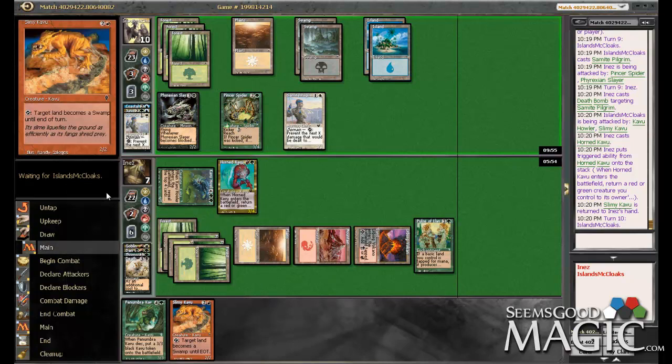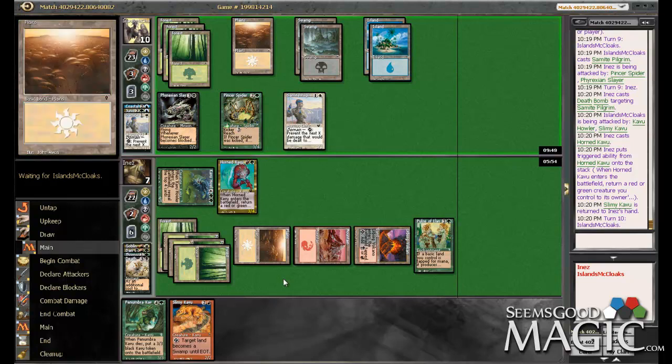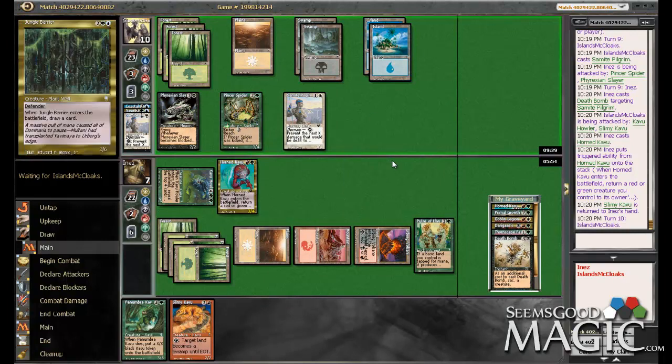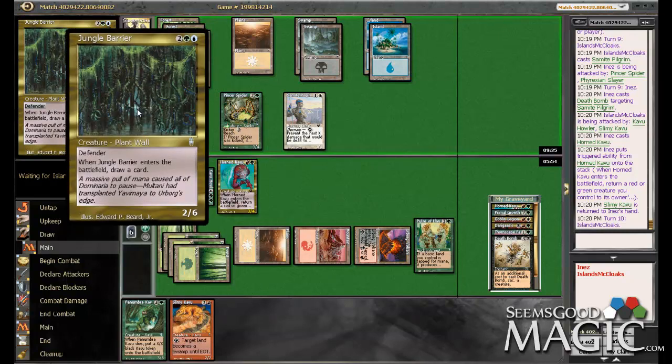We're in a tough spot — we're in neat dragon mode at this point to try and win this race. We do at least have a block with a Pincer Spider, but he's got more cards in hand than we do. The Jungle Barrier — God, that thing is insane. That's like block the world plus draw a card. Not just block the world — discourage all attacks. Two power? This card's insane.